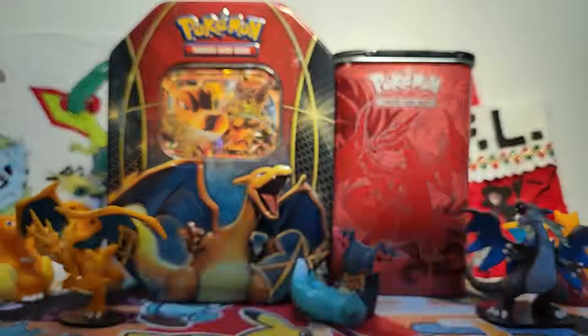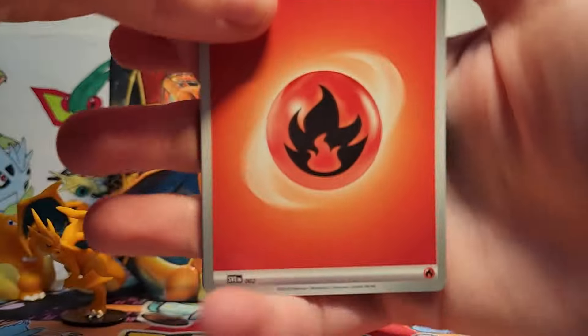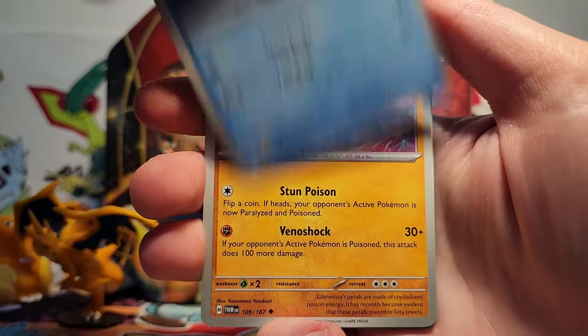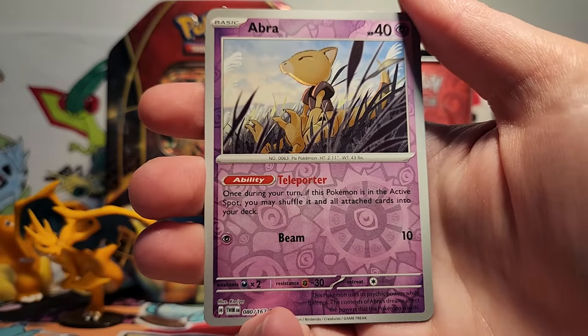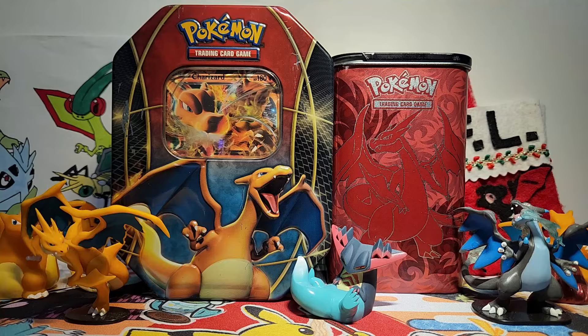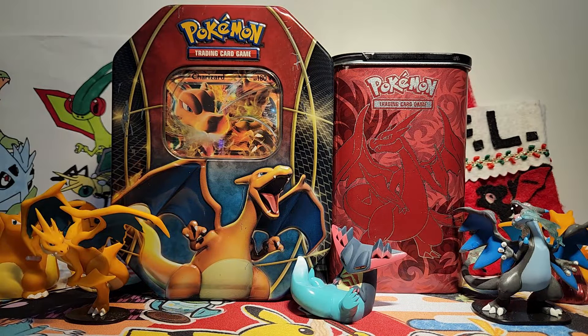Here we go with our second pack. I don't think we have all four of the pack arts yet — I just have three here. We've got a Timburr, a Spinarak, Growlithe, Poliwag, Glimmet, Poliwrath, Hassel. We got a Boomerang Energy Reverse — I loved using Boomerang Energy with Pinsir, that was so much fun. We got an Abra Reverse, and then our rare is an Infernape holo. The Pyro Dance ability is absolutely incredible. I faced a couple of decks that used Infernape, and the energy acceleration was super nice — it really threw a wrench in my strategies.